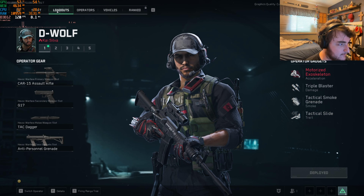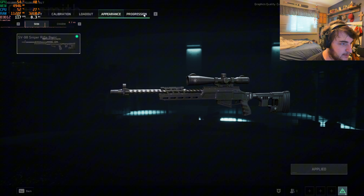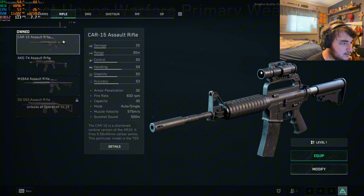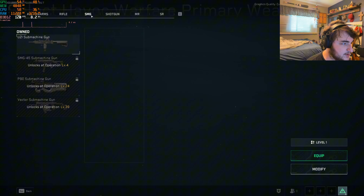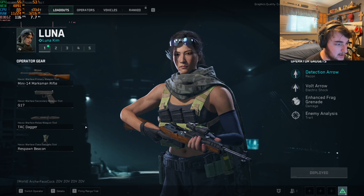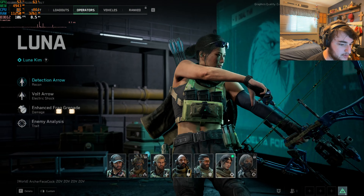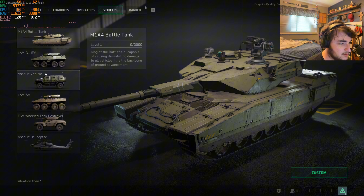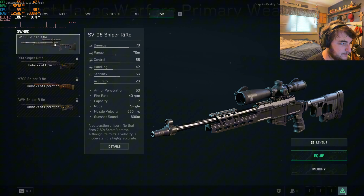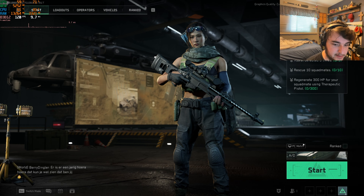There are level restrictions for the weapons, which is kind of interesting. Say I wanted to use the SV98 sniper — we can even modify it. We actually have to level up the weapon to unlock attachments, which is cool — pretty similar to Battlefield 2042. Here's our progression tab, kind of like the Call of Duty progression page. We can see all the different weapons: rifles, SMGs, shotguns, marksman rifles, and sniper rifles. We also have an operators tab and a vehicles tab, plus a ranked mode that's locked.